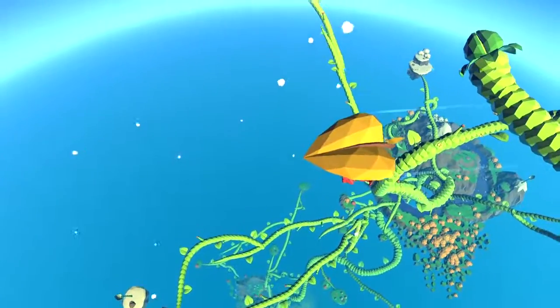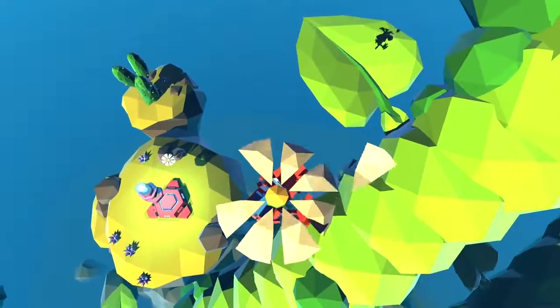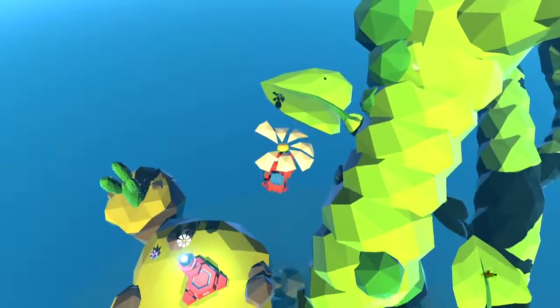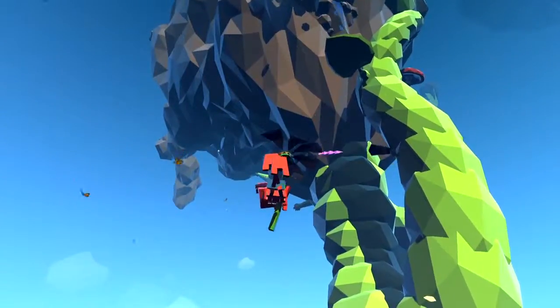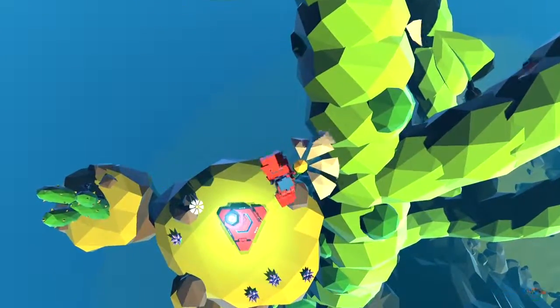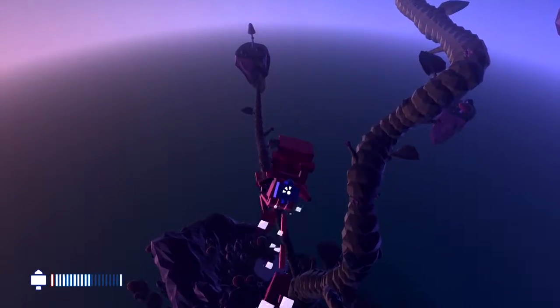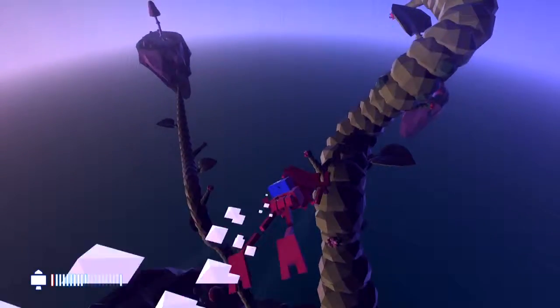Of course, altitude factors in as well, since at any point you can fall all the way back to the start, which makes for an impressive sense of scale. However, the game offers several ways to mitigate the frustration of failure. Flowers and leaves can be stored and used to slow your descent. Teleporters placed along the way allow you to quickly return to higher areas, and the larger islands that serve as benchmarks on your journey often provide plenty of space to land.